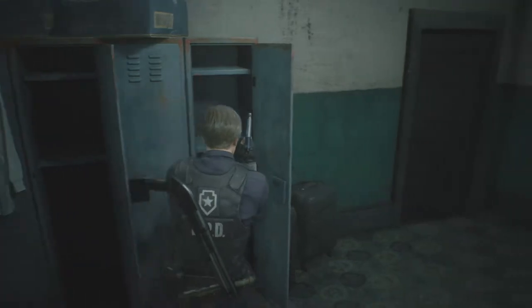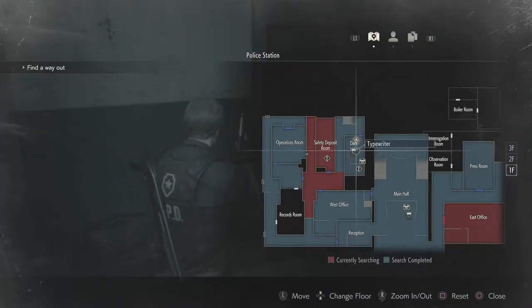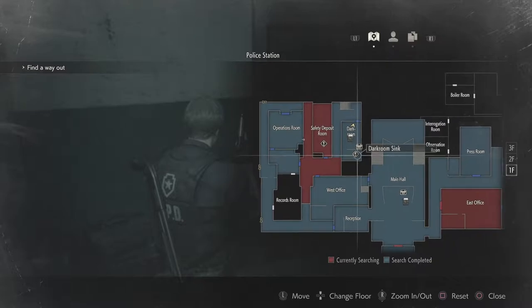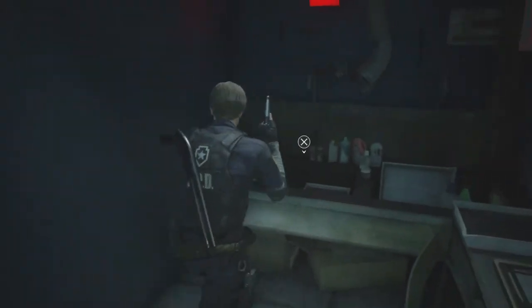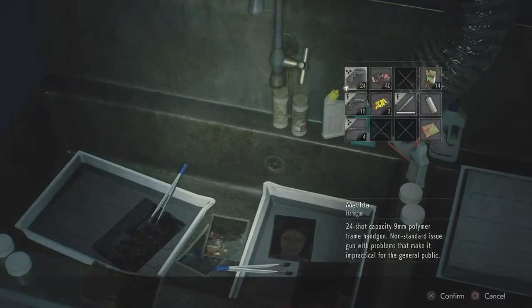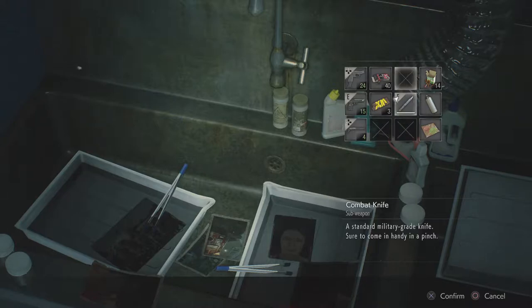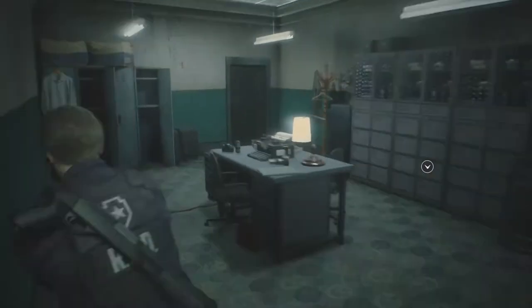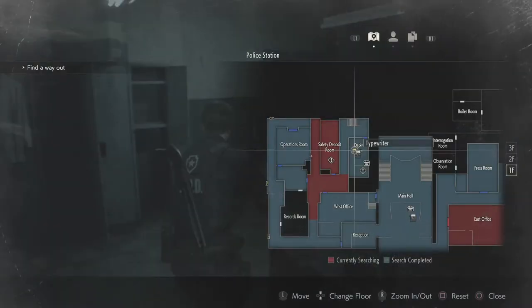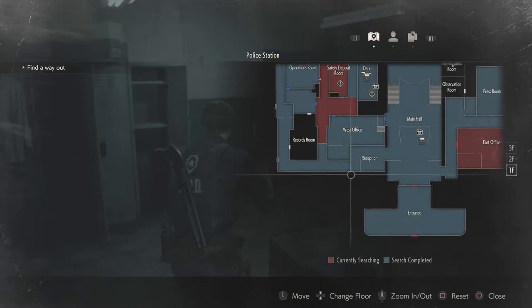We've got three spots open. We have to get — dark room sink. What about the dark room sink? Is there something else in there? I don't know anyway, let's go. Let's figure out where we're going — we've got to get back to the main hall, which means we've got to run all the way across here.